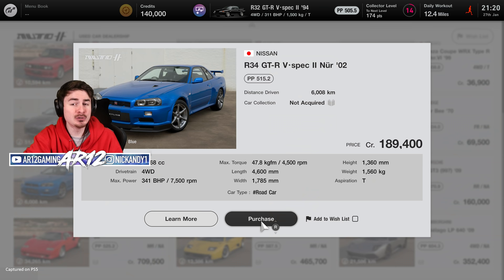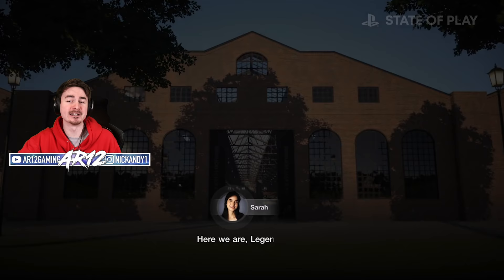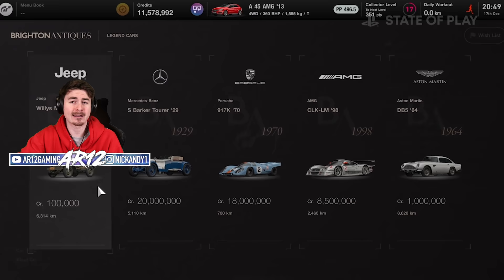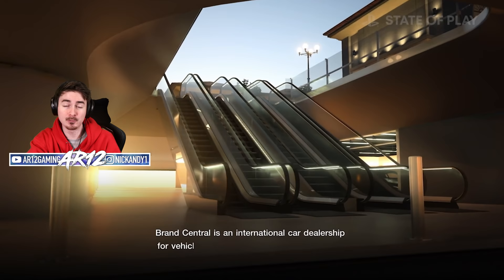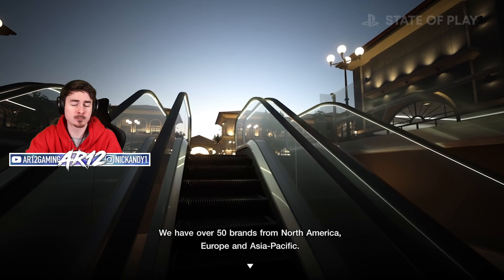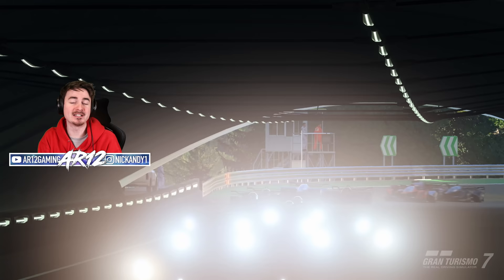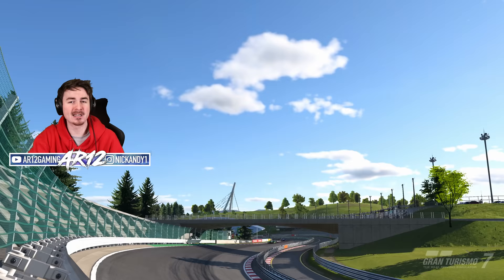There's also a new legendary car dealer — that's where you're gonna get some of the most expensive and sought-after vehicles that are probably gonna carry a very hefty price tag. And then you've also got Brand Central, which is probably where you're gonna spend the majority of your time if you plan to purchase new vehicles. Every car dealer has like a storefront — it's kind of like a car mall — and you can go and explore each car manufacturer's catalog and purchase your vehicle there. The developers already said that GT7 is gonna be getting more cars added through updates, which are probably gonna be free like GT Sport, but they didn't confirm that just yet.